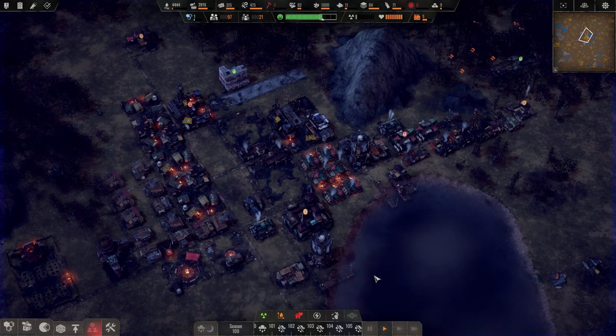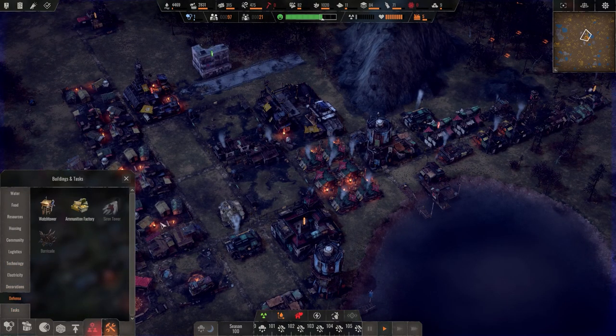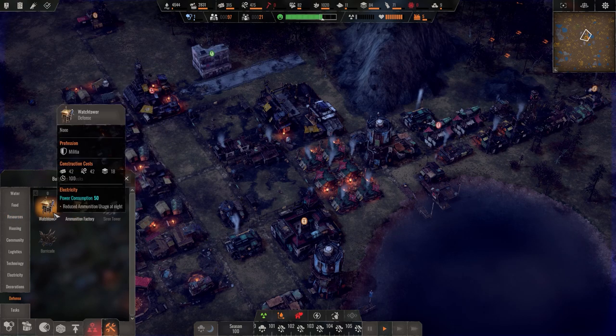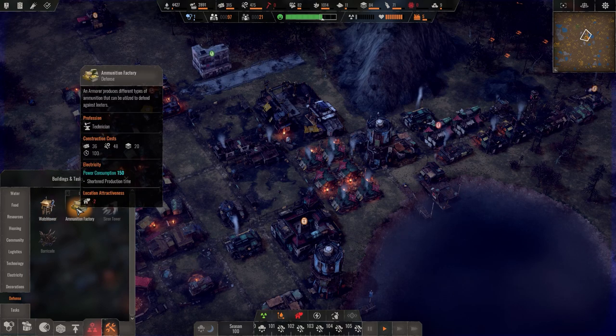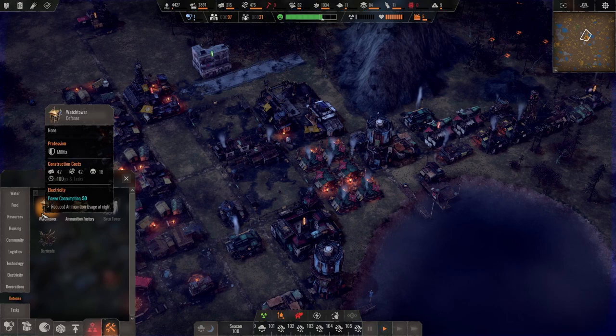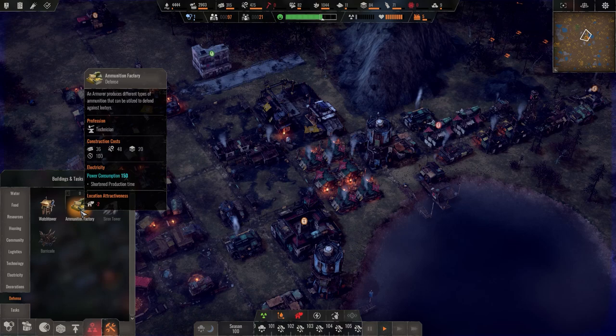Let's take a look at what we have — defense. Look at that, we got a new watchtower with reduced ammunition usage at night. We also have a new profession: militia. And there's an ammunition factory — it produces different types of ammunition that can be utilized to defend against looters.